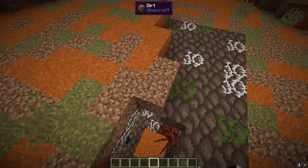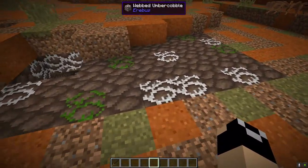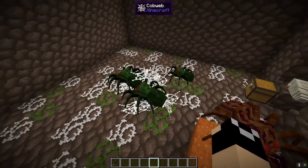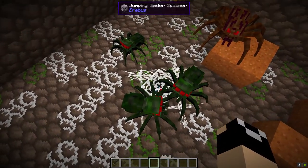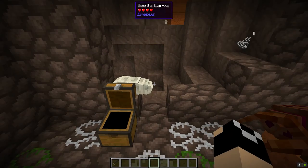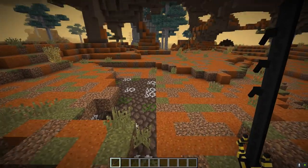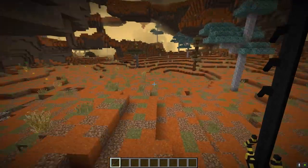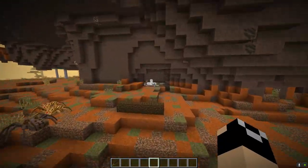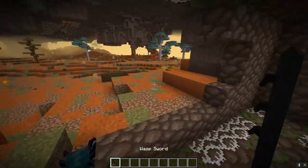I want to take a moment to mention these structures you'll come across fairly uncommonly within the Erebus. You'll see these spots of webbed umbercobble and mossy umbercobble — these are basically the Erebus version of Vanilla Minecraft's dungeons. In the middle there's a spawner, in this case jumping spiders, and you'll find a chest with some loot. Unlike vanilla dungeons which are usually deep underground, these will sometimes spawn on the sides of cliff faces and in very visible places.